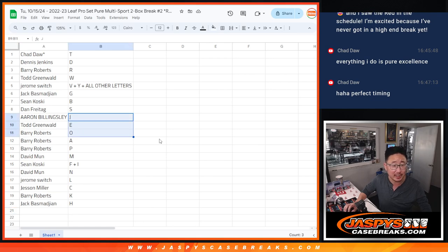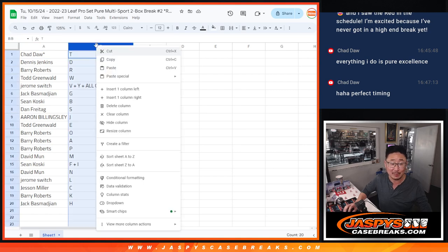We almost spelled out Joe right here — real close. If that ever happens, I have to give away like a break credit or something like that.